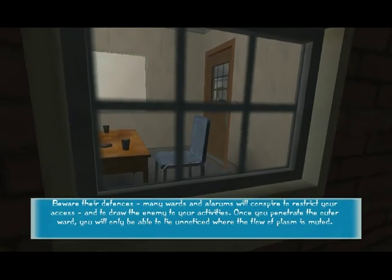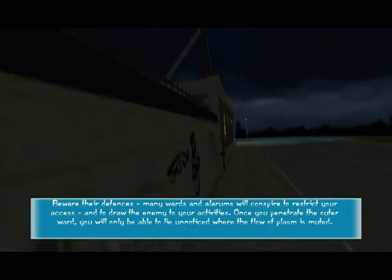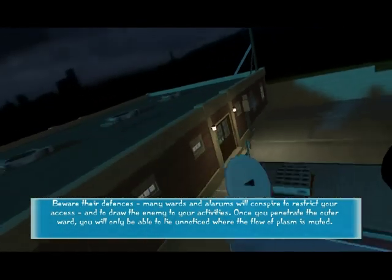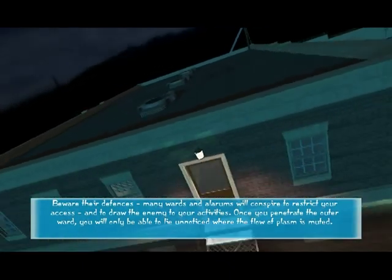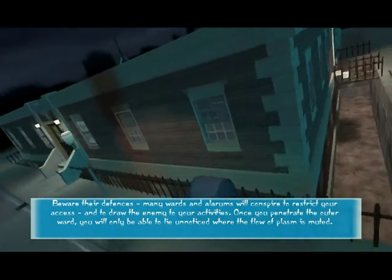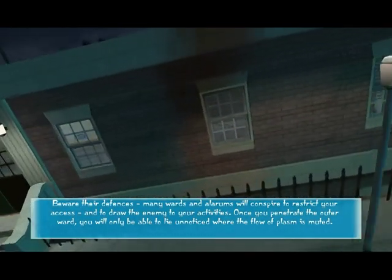Many wards and alarums will conspire to restrict your access and to draw the enemy to your activities. Once you penetrate the outer ward, you will only be able to lie unnoticed where the flow of plasm is muted.